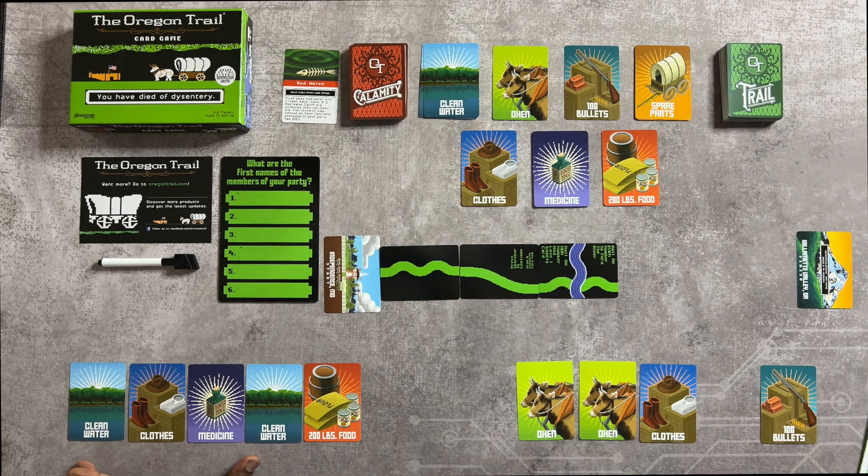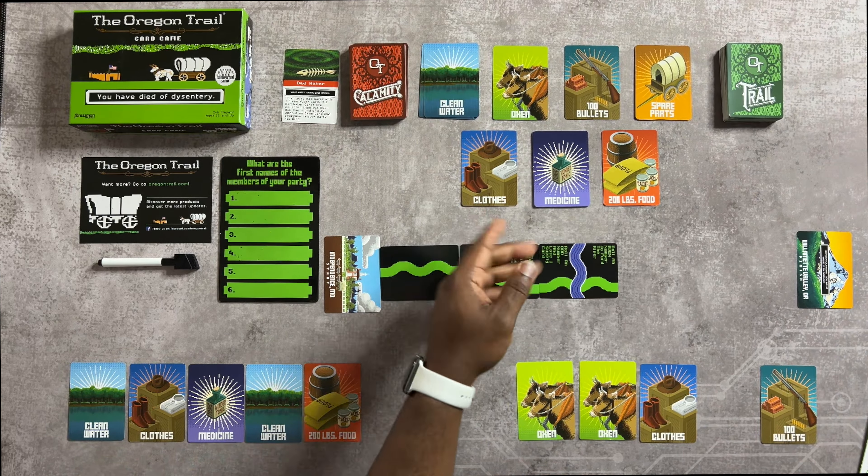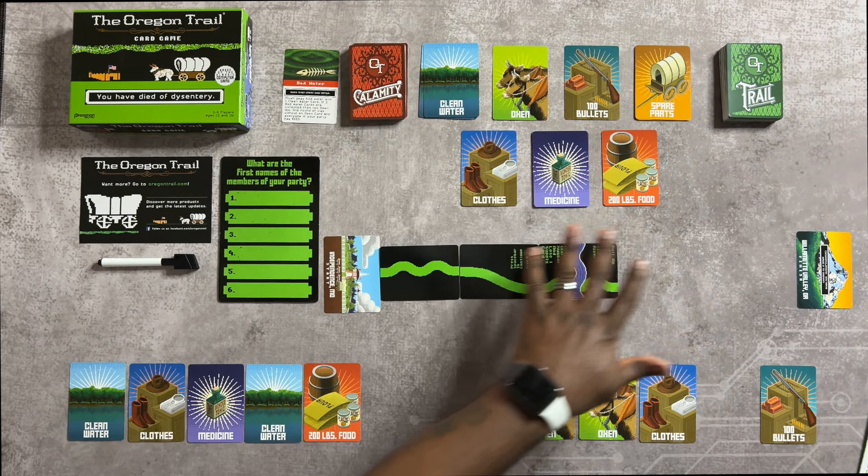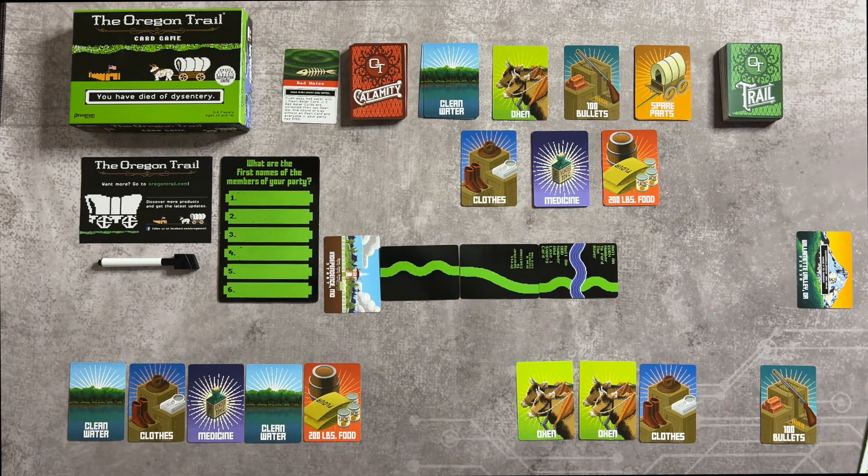You can also trade two of any one type of Supply cards for any one supply from the supply shop. So you can trade two Oxen cards for water, or two clothes for any one thing in the shop, and whoever makes that trade is the person who gets to keep it.